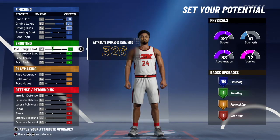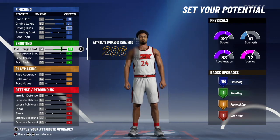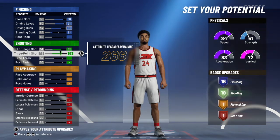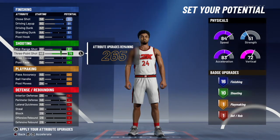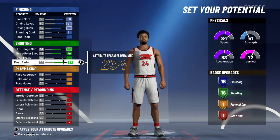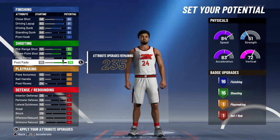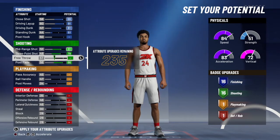For shooting, his mid-range — you have to max that. That's what Kobe Bean Bryant is known for, his mid-range shot. And then three-point shot, we're gonna max that as well. And for post fade, he's known for his post fades — we're just gonna put that to 86 so that you can get 16 shooting badges. And for free throw, we're not gonna touch it just because it's a park build. You can use it in pro-am as well, but if you want to play park, then this is the build to go. You're just gonna have trouble with the free throw.